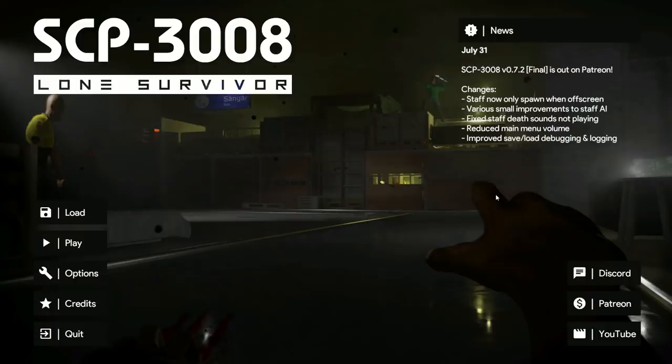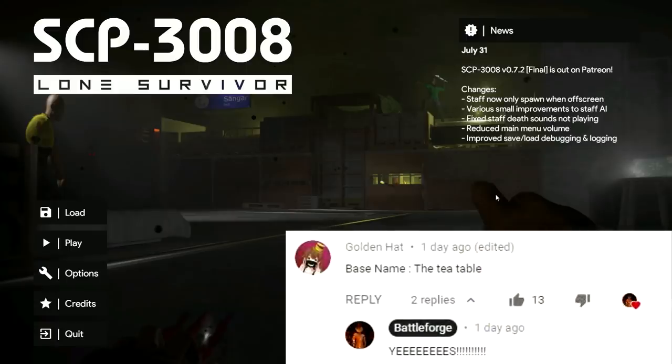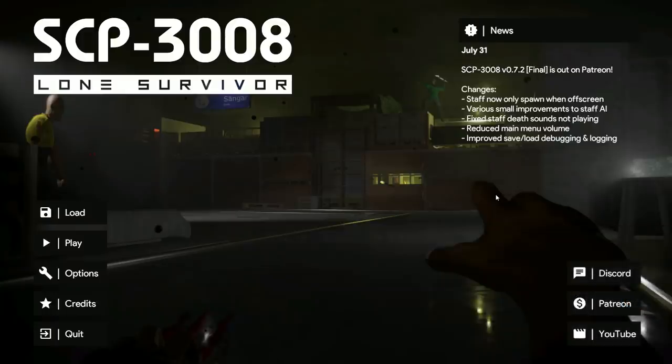Welcome back to part 2 of actually trying to 100% the game so far. Today we're going to be doing a little bit more revision to the death pit, or the shithole, or whatever I've called it — basically the staff pile, you know that bit with all the spikes. We're going to be revising that because people in the comments last video have been helpful. And we've also got the new name for the base — it's called the tea table because it looks like a tea table. There's not really much else to say in this intro, we're just going to crack on.